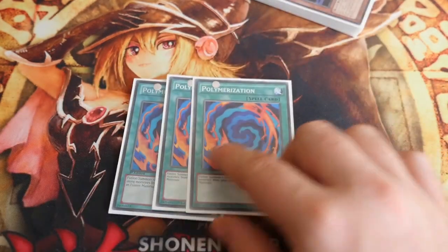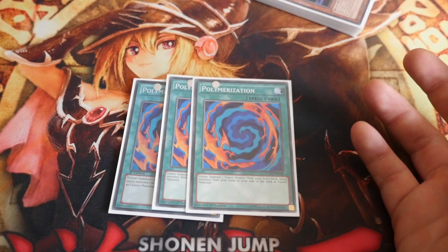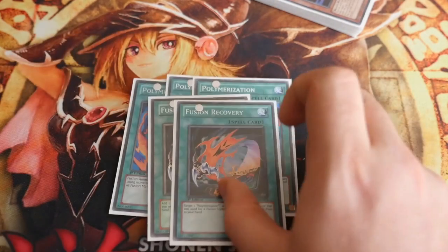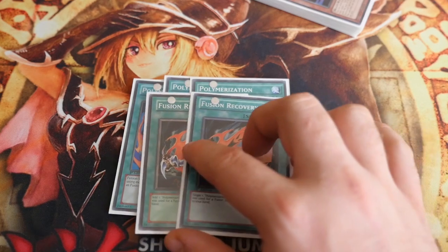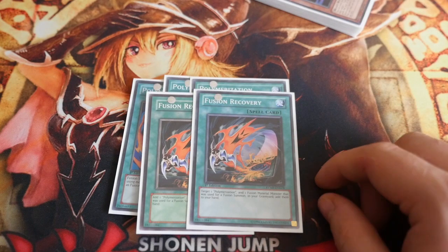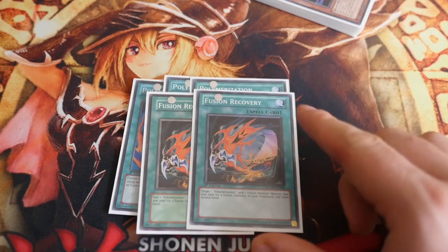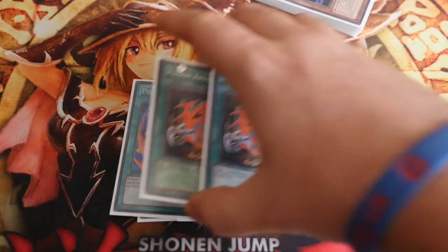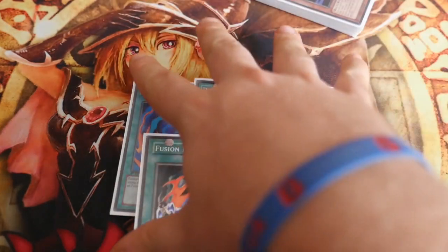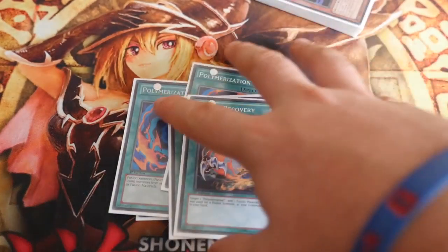We play 3 Polys — cheap and common, everyone knows what Polymerization does. 2 Fusion Recovery is probably the relatively most expensive card in the deck at about £3. You target one Poly in your graveyard and one fusion monster used as fusion material in your graveyard and add them to hand, so you just recycle your Poly. The combo is: open with Poly and Fusion Recovery, activate Poly, get your monster out, bring back Fusion Recovery, activate Poly again — and then if you have Wolf you're straight into a Leo.